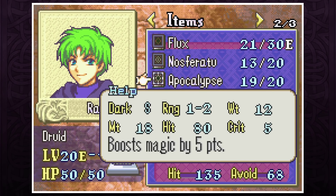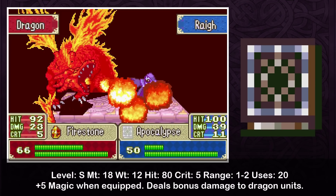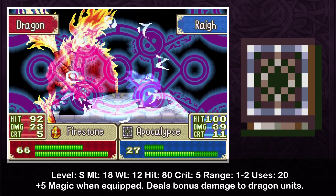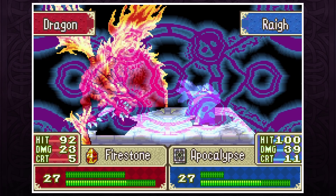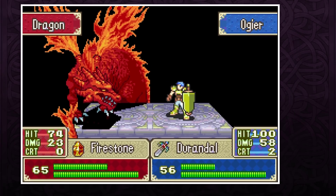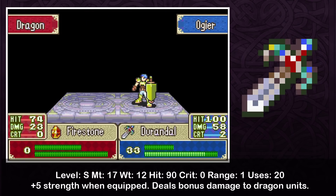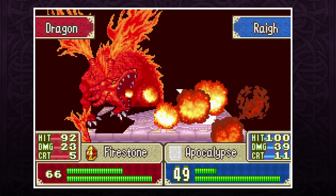FE6. Apocalypse and Durandal. This S-rank tome comes in at a whopping 18 might, also boosts magic by 5 points, giving it effectively 23 might, and is also effective against Manaketes and Wyverns. Apocalypse also squeezes out on top with its mini utility of boosting staff ranges like Physic and Warp. What sucks though is that Sophia and Ray are kind of bad, and Nimue doesn't have much room to grow past 21 magic. At 17 might and providing a plus 5 strength boost, you're probably going to be using Durandal much more, given that it's readily available decently early on and there are a lot more sword users with decent strength growths. The Durandal slaps. There's also Fae's Dragonstone, but we'll get to that in another game since Fae sucks and there are better Dragonstone users.